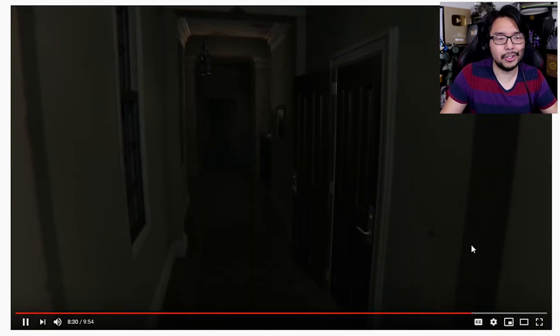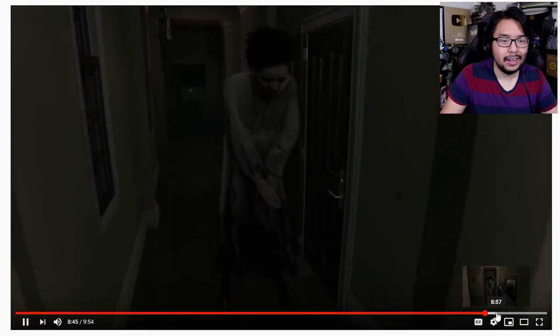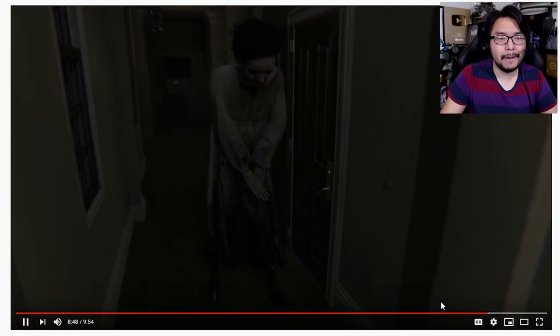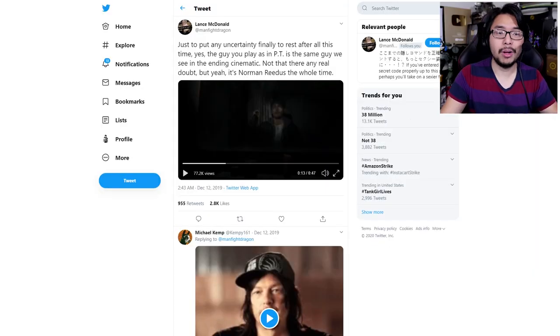Lisa at the end just kind of disappears, and here's just another angle of this playing out — not the most detailed animation. That's pretty much the core of what was highlighted in Lance McDonald's latest video. Again, check out his channel for the full thing — he edited it really well and it creates a creepy atmosphere. He also found things like how the character model used for the protagonist is in fact Norman Reedus' character model, as seen in the teaser trailer at the end of P.T.